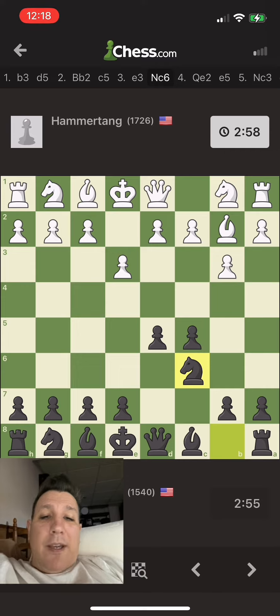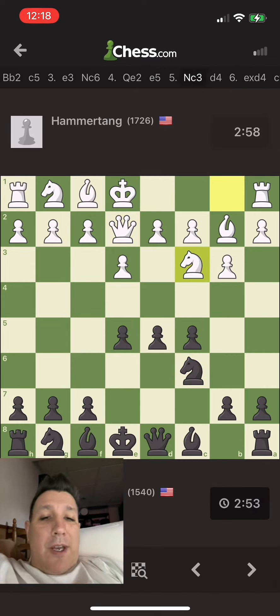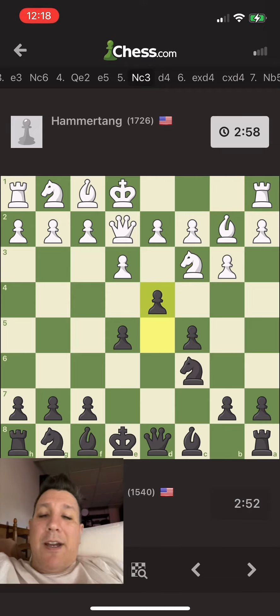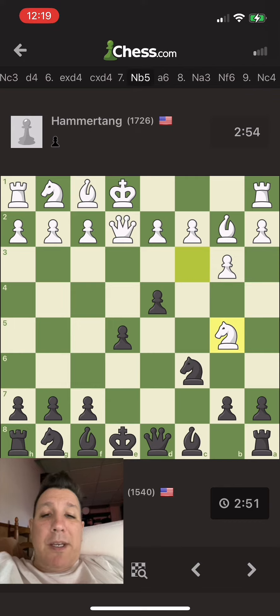So I'm black, he's white. Right here, standard opening. He started off with a Bishop Fianchetto. I'm trying to gather the center right here. Against a guy this strong, you really want to play your best. It's only a three-minute speed game.